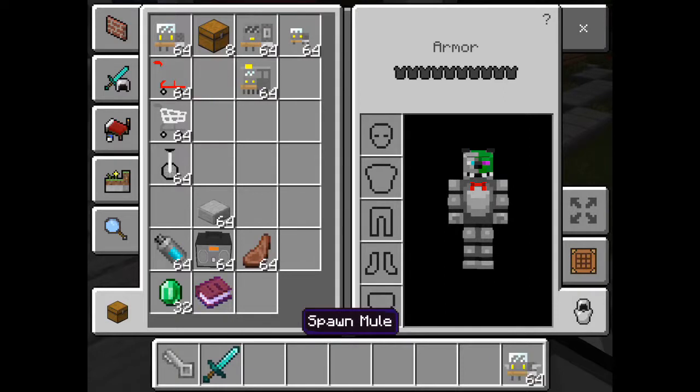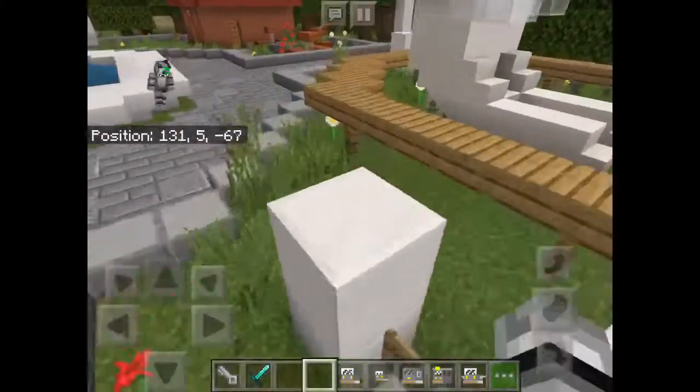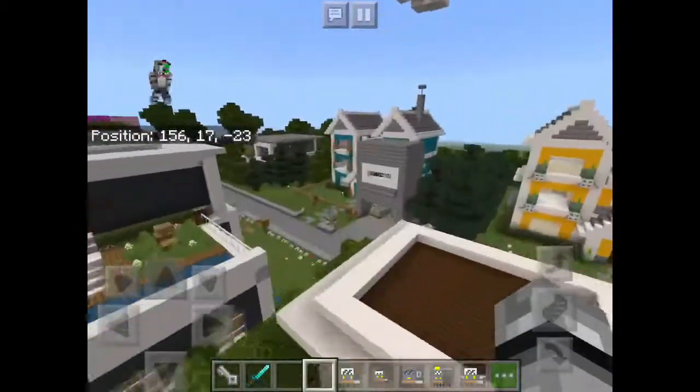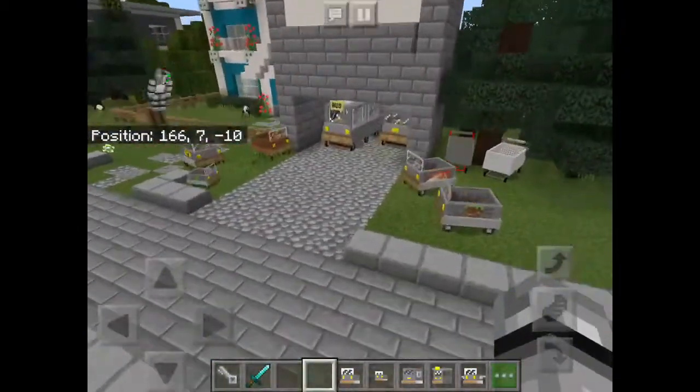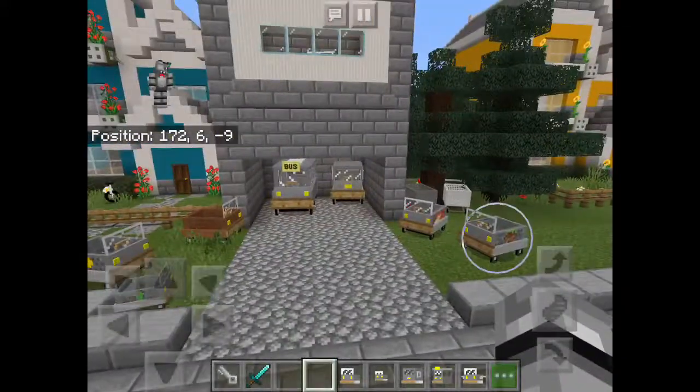It's the car mod. Let me get all these cars — and then you need a key. To put things on the cars, like designs and stuff, there's a cartridge thing inside it.